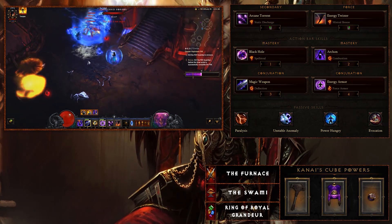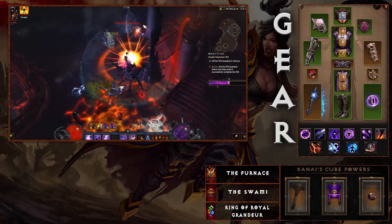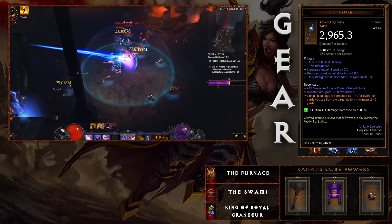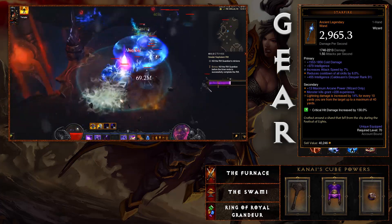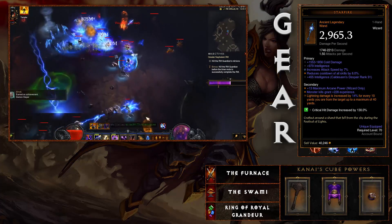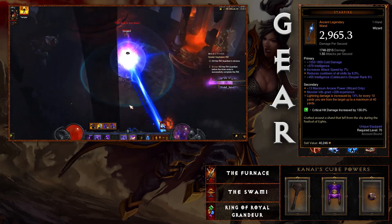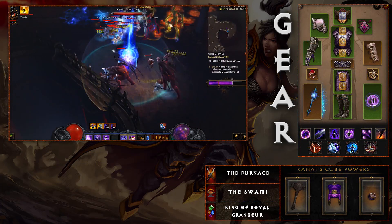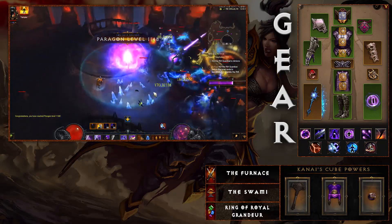Now for gear, starting with the weapon: the Starfire. Lightning damage is increased by 10 to 15 percent for every 10 yards you are from the target, up to a maximum of 40 yards. This synergizes directly with the lightning damage spec, Paralysis, and the range-focused playstyle. You also want to make sure you have cooldown reduction on your weapon — you'll need cooldown reduction on every item that can roll it, outside of the amulet.